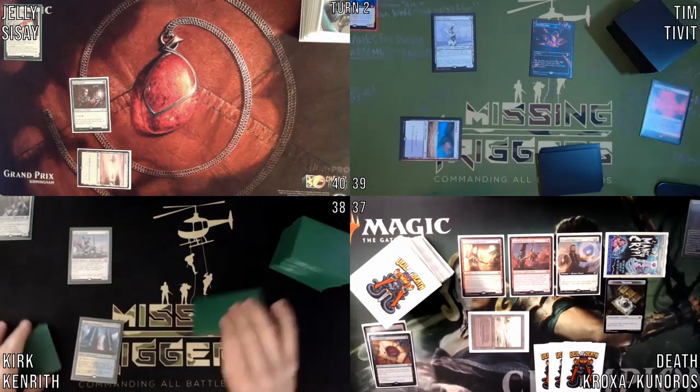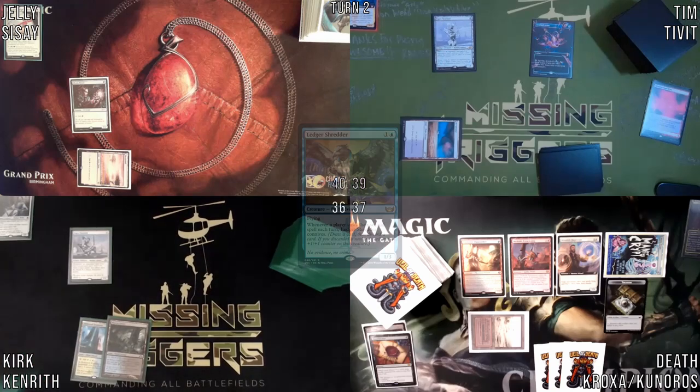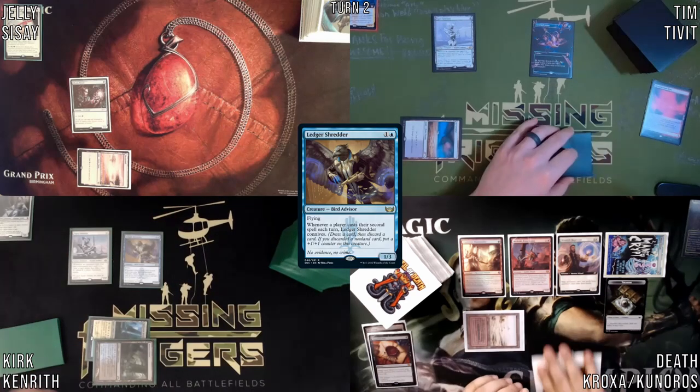All right, untap, upkeep, draw. I'll Shock in a Watery Grave, go to 36. Ledger Shredder. That will be it for me, I will pass the turn.